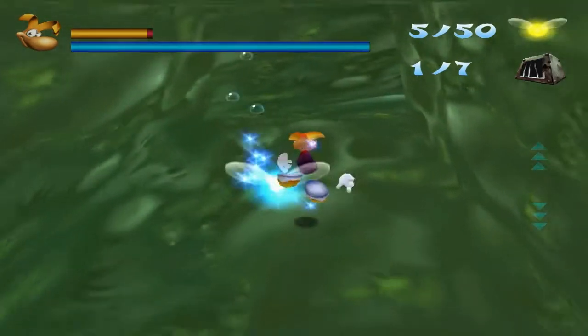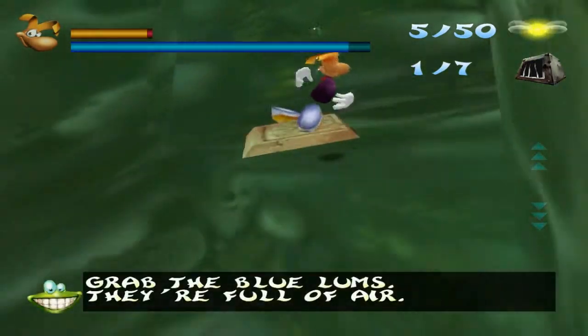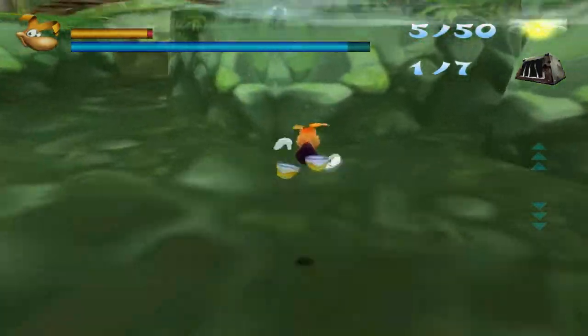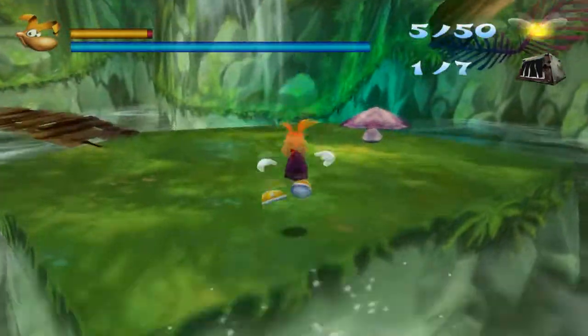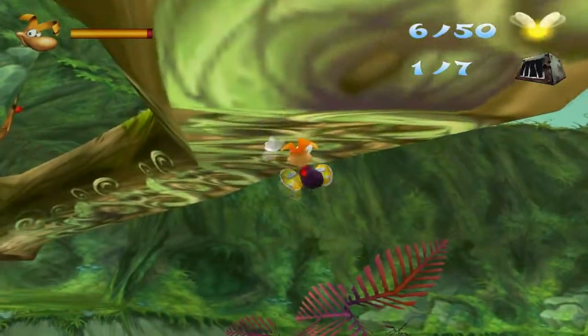You can collect blue lumps to get your air back. Some lumps do actually not disappear but these do. One of these probably stays - yeah, that one stayed. So that's pretty much a full refill right there. Rayman can actually swim in this game now.